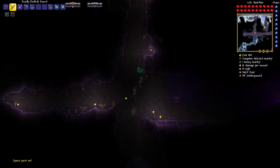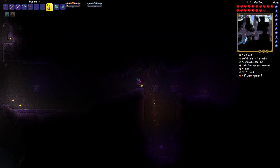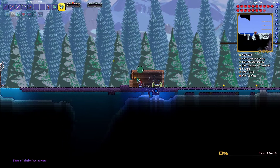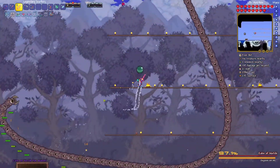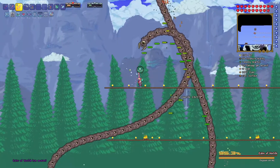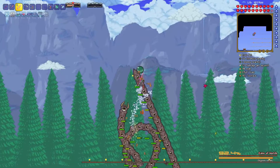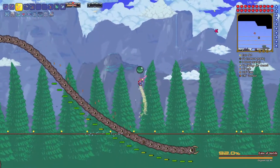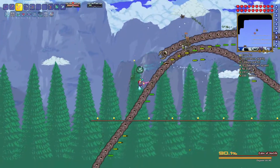This is the boss I need to beat right now. I throw a dynamite and start running. I drop my buffs and start shooting with the Starling. I thought this was a great weapon for this boss, but it's not that great. As you can see, I try to avoid the head as much as possible — you can hit the body but the body doesn't do too much damage, while the head destroys you.